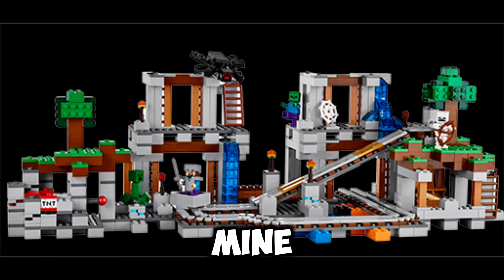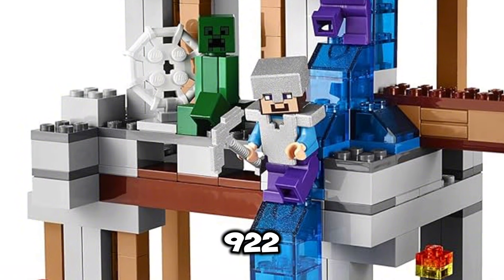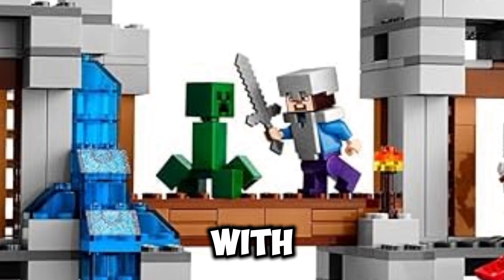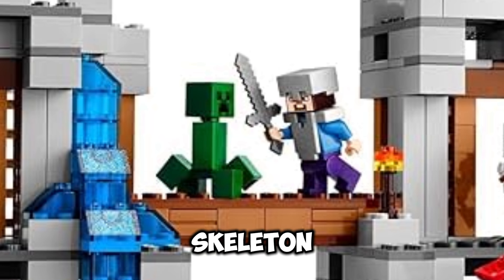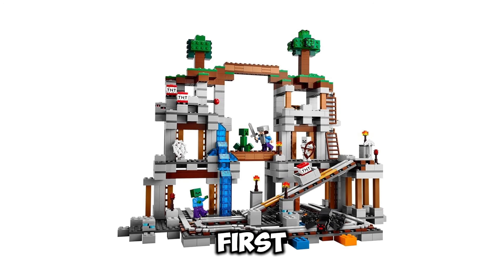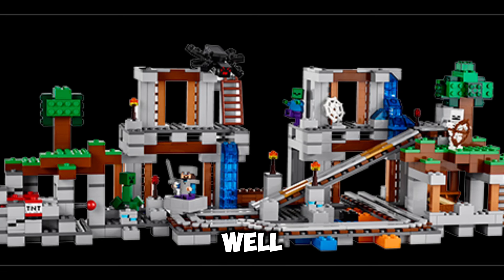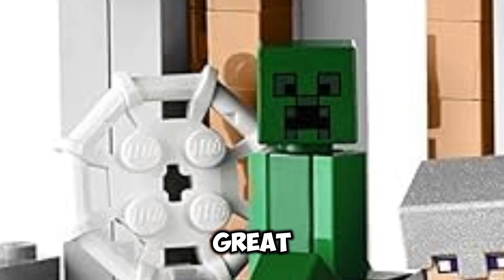In spot number 7, we have The Mine. This is one of the first ever LEGO Minecraft sets to come out, and has 922 pieces. It comes with a Steve, a creeper, a skeleton, a zombie, and a spider. That's a pretty good minifigure selection, and considering it's one of the first LEGO Minecraft sets, that's also pretty epic. There are a lot of play features in the set, and it looks really good from outside and fits really well into a LEGO Minecraft world. So it's a great set.